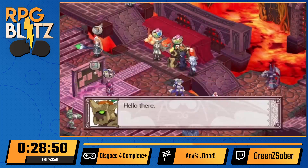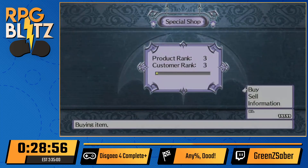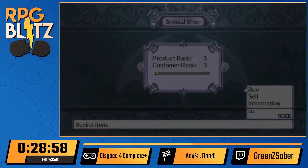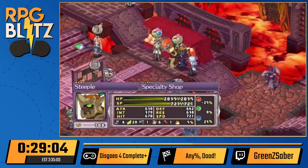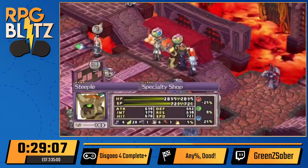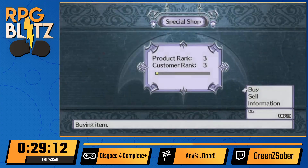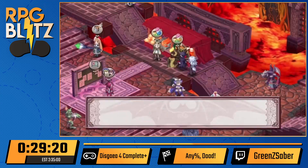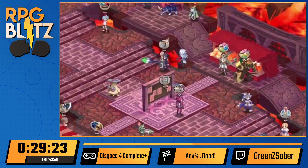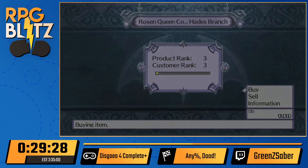There's a point later in the game where we'll be able to buy two shoes rather than just one, so I don't want to overdo it. We're also going to move the Rosenqueen symbol a couple of times during the run to get better shoes. Alongside the extra move, the shoes also give extra jump, and we'll need that extra jump on some of the later maps.